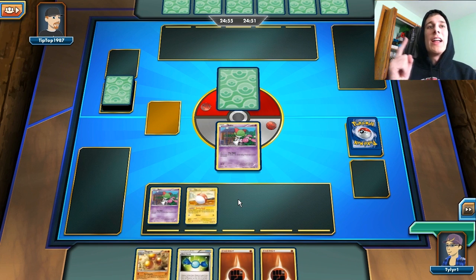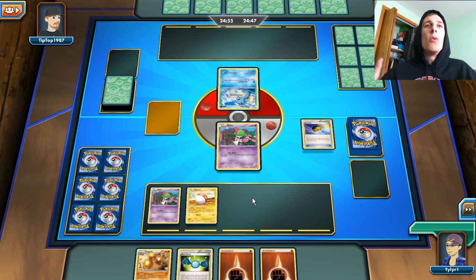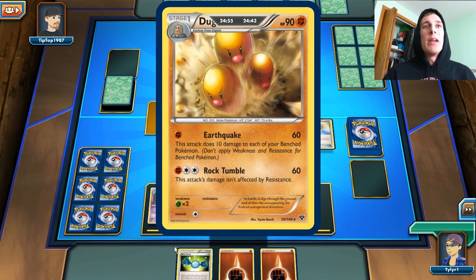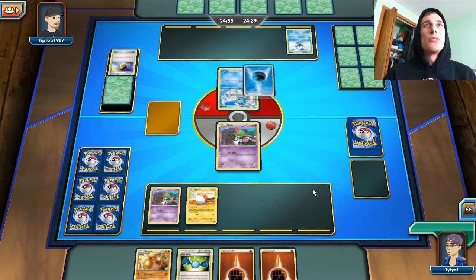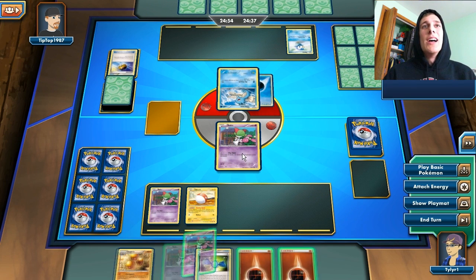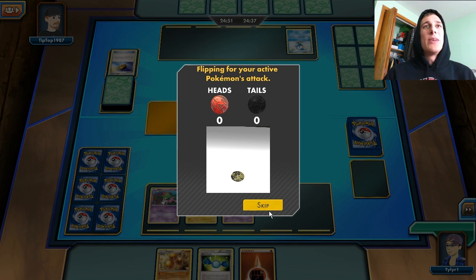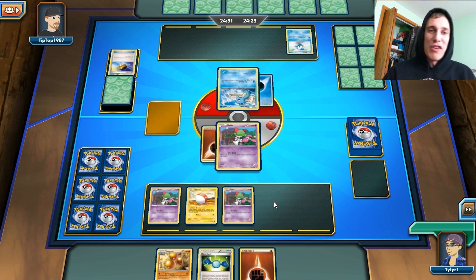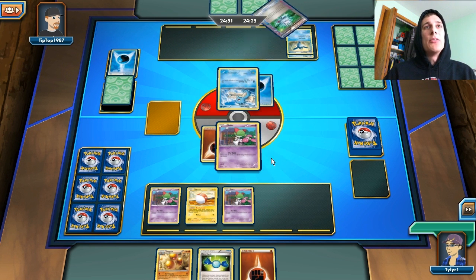One thing that I love doing with this deck is getting your bench powered up right away — that's the best thing you can do, because you want a big bench in order to do the Earthquake. It looks like we're playing against some sort of Empoleon deck here, so we might have a little bit of a problem. We are going to try to Cybolt this guy because we can't do anything else — try to paralyze him — and it failed. So it looks like the whole plan of action is completely disrupted.